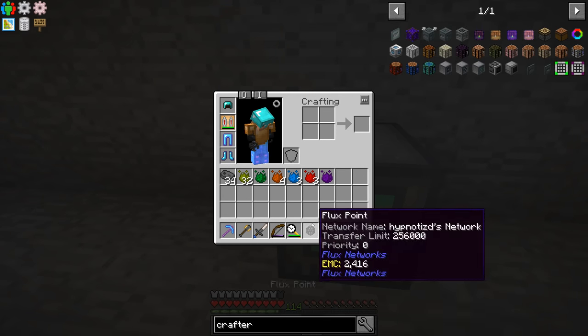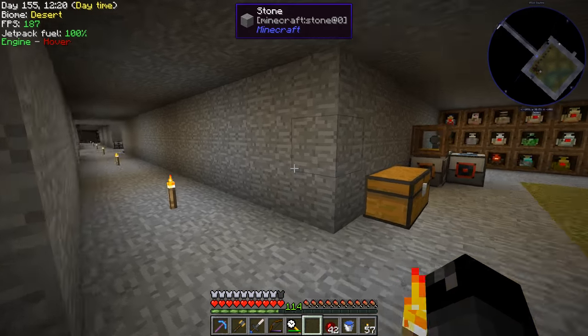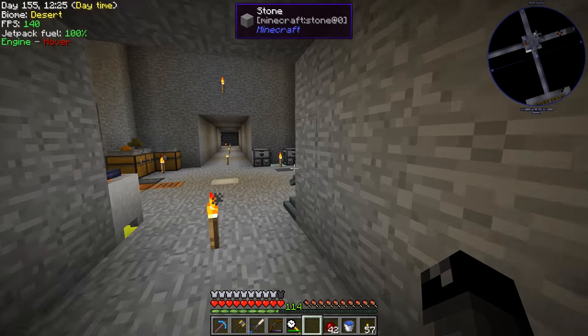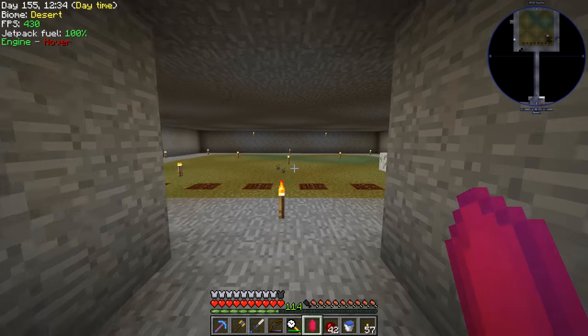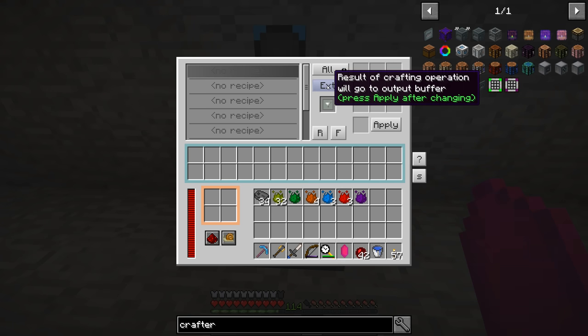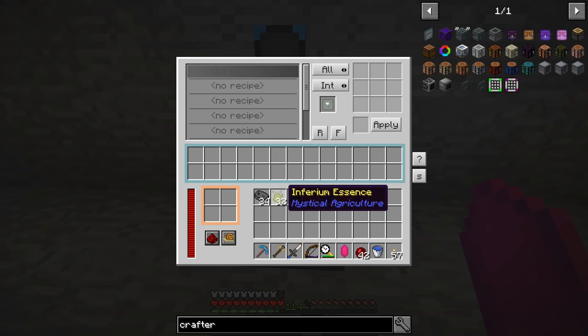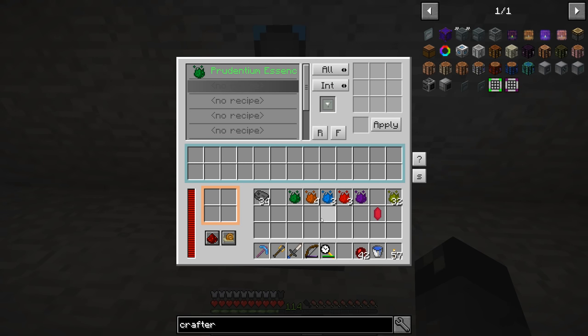Now we get a set of recipes. I forgot to grab the master infusion crystal — that's going to be our main crafting area. We need to set up recipes in this crafter for all the different essence conversions. We have external, internal, and external-C options. We want internal, so we take inferium essence and craft it into prudentium — items taken from input, crafted, and resulting items left in output. We click apply for each tier.